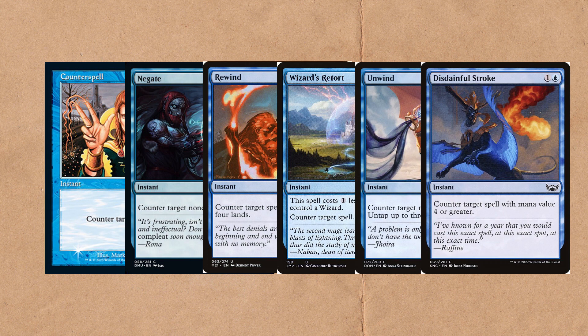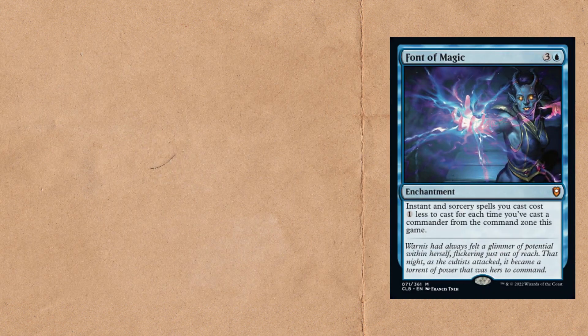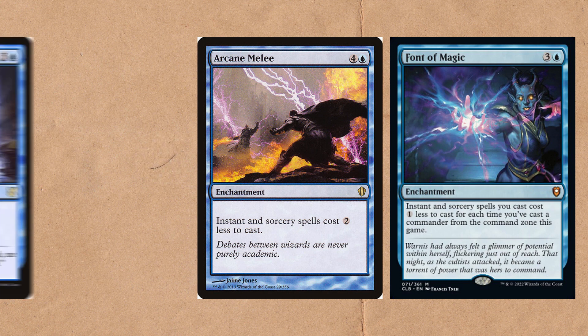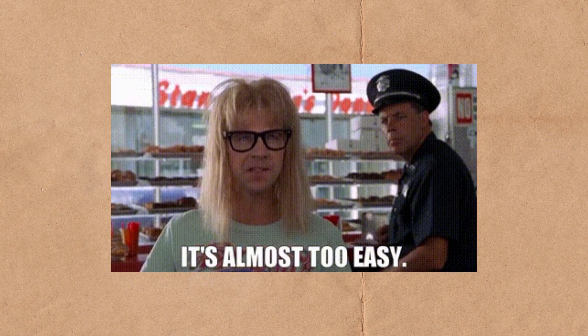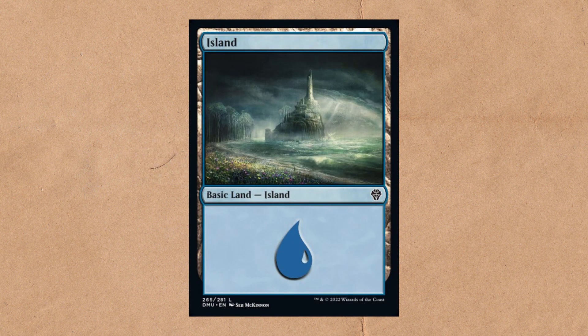To help cast all these spells, cards like Font of Magic, Arcane Melee, Jace's Sanctum, and Haughty Djinn can really pay off. I could keep on going as this is such an easy deck to build around, and the best part is the land base — it's just practically all islands.